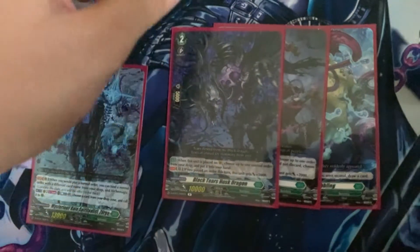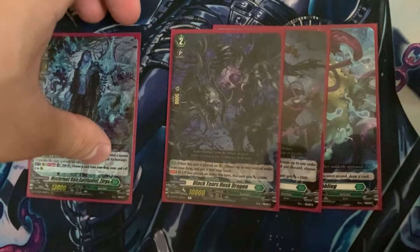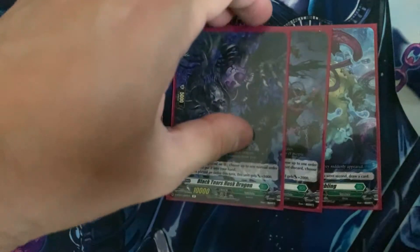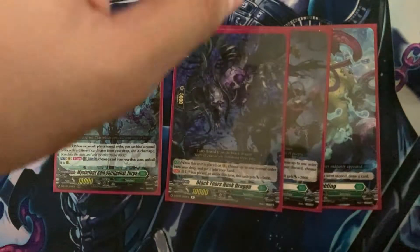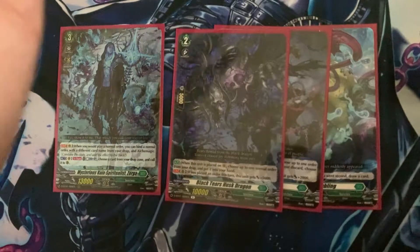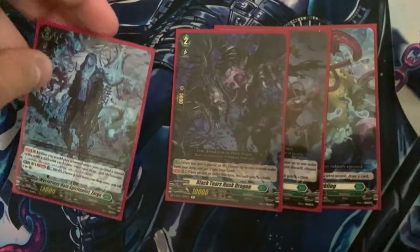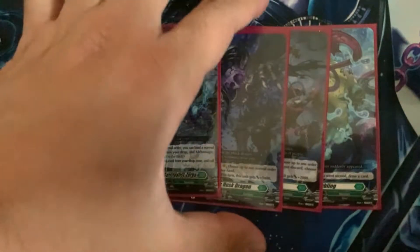Now we have Grade 2, which is Hust Dragon. Amazing right target, but also amazing rear guard target. You can revive it and it gets plus 5k. Absolutely great card. For the right deck, you can play it on circle, get an order back to your hand — so if you'd like some orders back, pretty good. If you feel like you messed up, you can get your orders back.